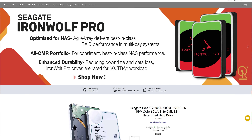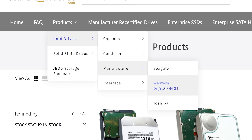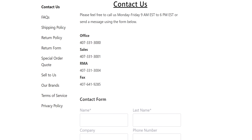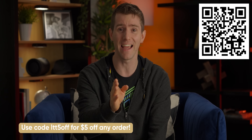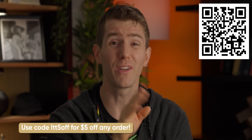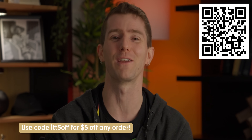Server Part Deals. Enterprise drives can be expensive, and when you're trying to buy multiple at a time, that cost multiplies. The folks at Server Part Deals are there to help — they sell recertified, refurbished, and even brand new hard drives, stocking options from go-to brands like Western Digital, Seagate, Toshiba, and more. Their customer service is all in-house and reachable via email, live chat, and phone. Head over to serverpartdeals.com/LTT today and get your new drives delivered with free two-day US shipping. Use code LTT5OFF to get $5 off any order.